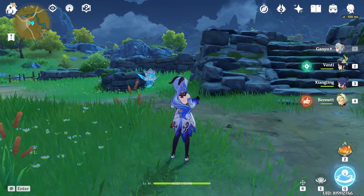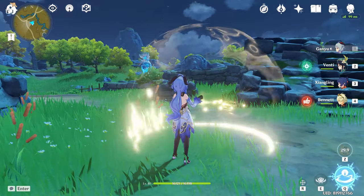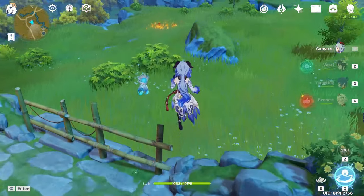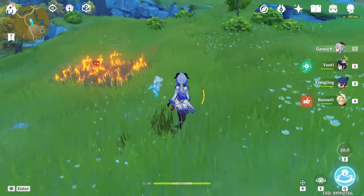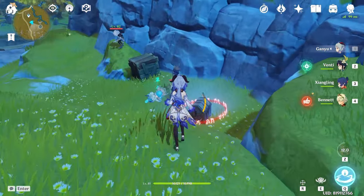The same thing applies for the Geo treasure compass. You just need to go to the backpack and equip it. After you equip it, press Z and it will show a line to where the nearest treasure chest is. Just go straight — trust the line, it will never be wrong. Even if you think there's nothing there, as you can see there is always a chest.